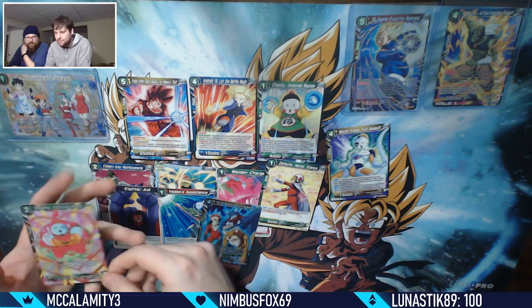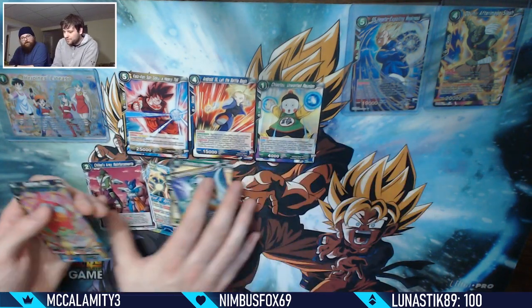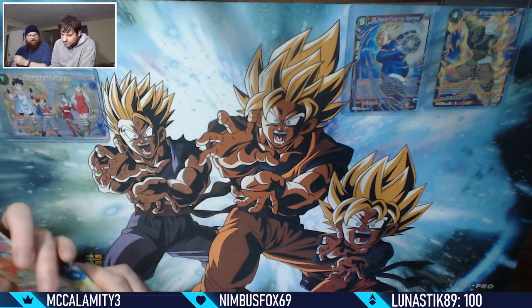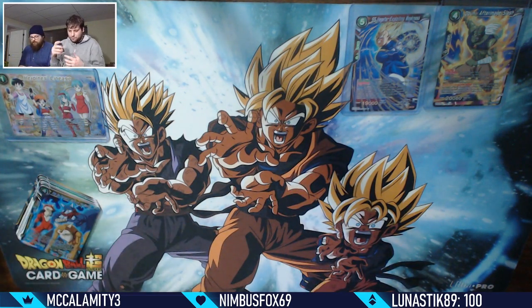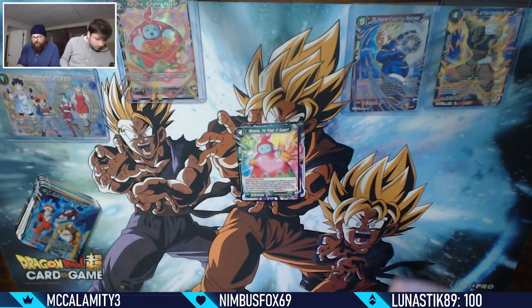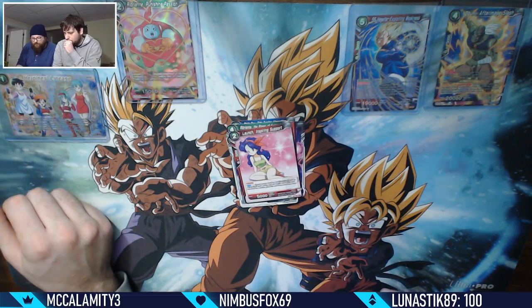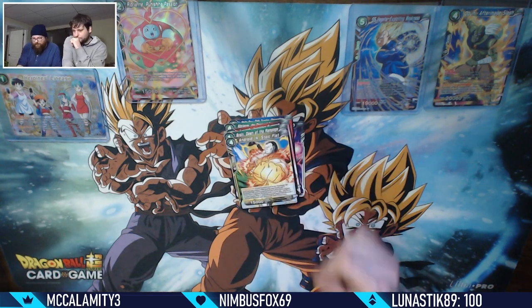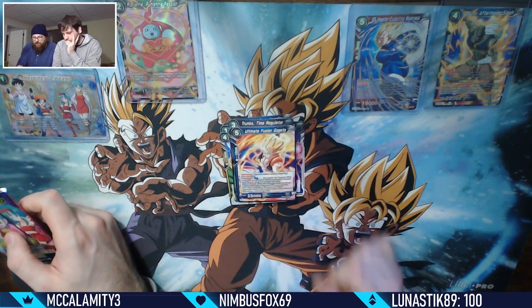He only has two of those cards - wonder how much they're worth now that they've been reprinted. They're probably still at least 20 bucks - they're still fantastic cards. My next pack: Remote Serious Bomb, Majin Boo Turning the Tide, Ribrian the Power of Support, Chaozu, Unwanted Reunion, Napa leader, Homicidal Clone, Launch, Inspiring Support, Growly, Dawn of the Rampage, Android 14, Stoic Fist, Trunks Time Regulator, foil Mecha Frieza Full Assault, and a starter deck Gogeta rare.